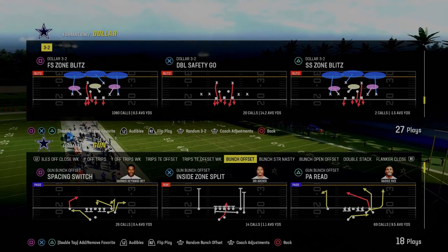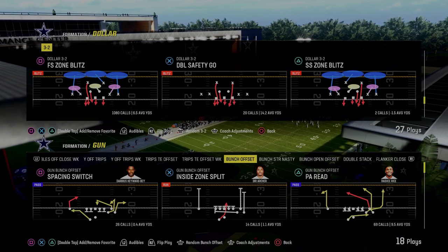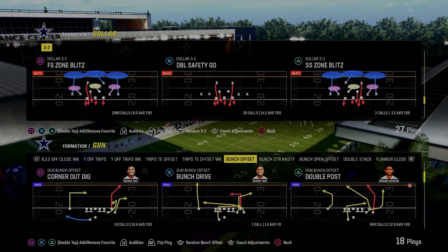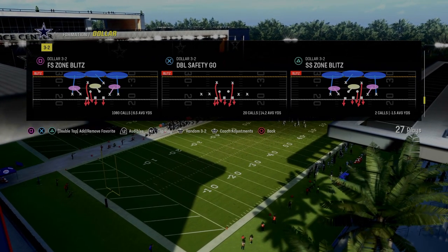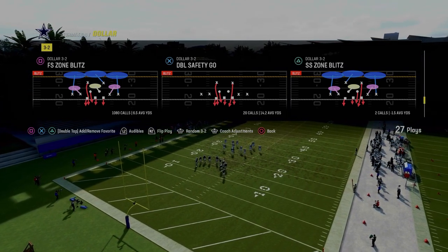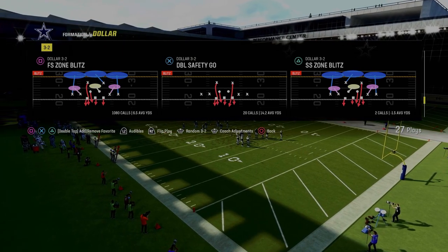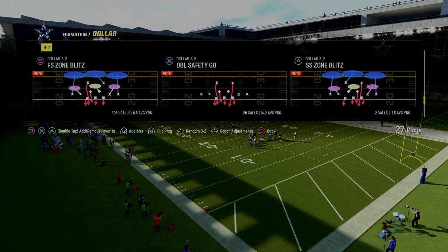In today's video, I'm going to show you the best defense in Madden 24. It comes to us out of the dollar defensive formation in the Kansas City Chiefs defensive playbook, and it's rather simple. If you can get the muscle memory down of this defense, it will literally take your defense to a whole nother level. I want to talk about a very specific little thing that's going to take this defense to the next level at the very end.